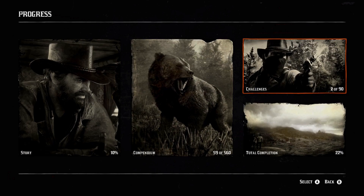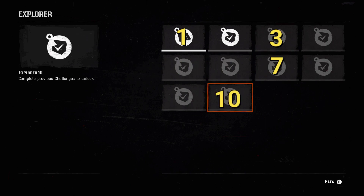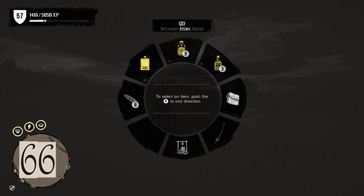There are 90 challenges available in RDR2 and you can start completing them right at the beginning. If you complete the 1st, 3rd, 7th, and 10th challenges in one of the nine categories, you'll unlock reinforced gear from the trapper. Having a full set of gear unlocks additional bonuses like more ammo capacity, increased health, and reduced weapon degradation.